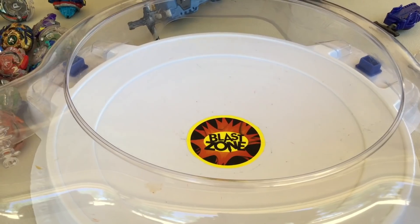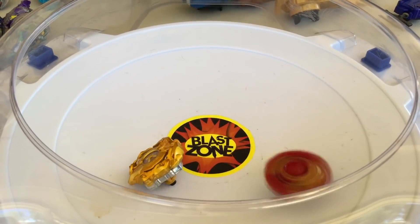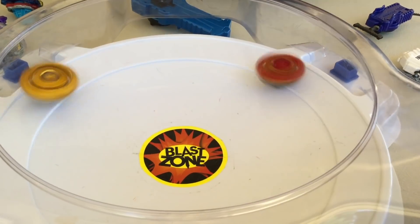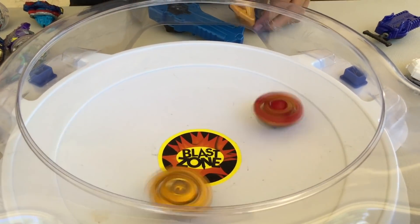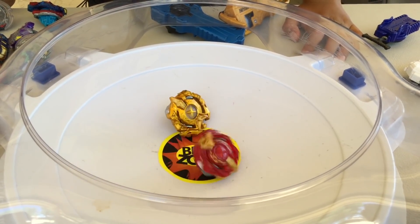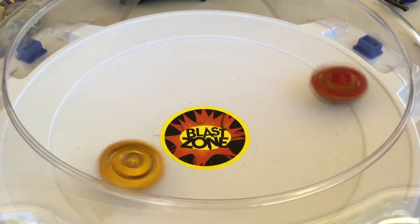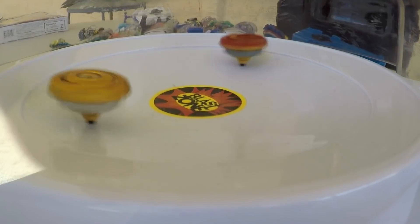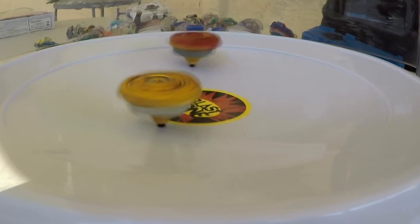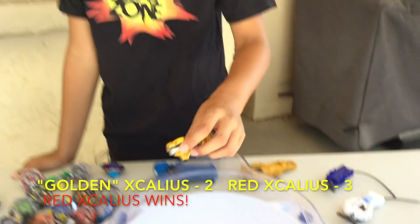One more point and golden Excalius wins. A huge hit by Excalius — two to one, survivor finish. Then red Excalius ties it up, two to two. Whoever wins the next point wins. Ready, go — red Excalius wins! This guy's better than golden.